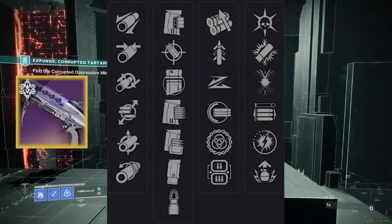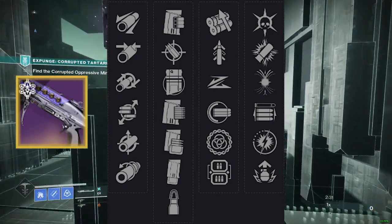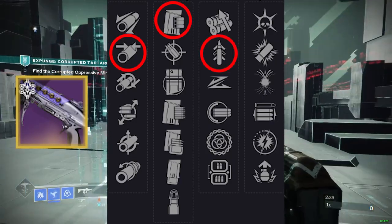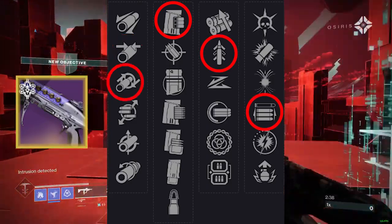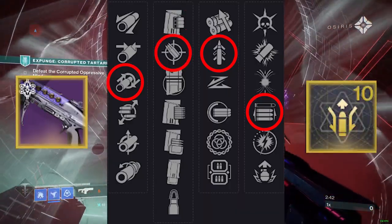For Season of the Lost owners, the Fractathist is going to have basically the same roll as the Retrofuturist: Full Choke, Assault Mag, Quickdraw, Opening Shot — and of course being fine with Rifled Barrel or Accurized Rounds — and then top it off with a range masterwork.